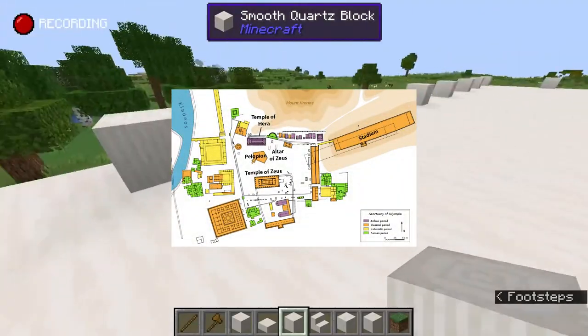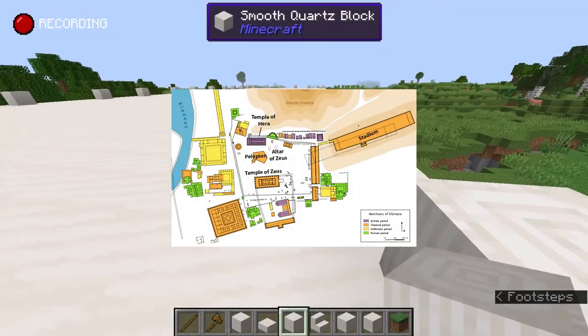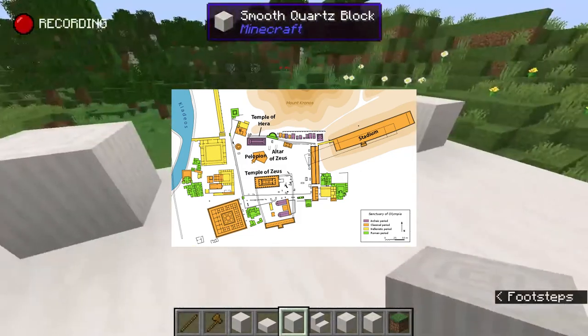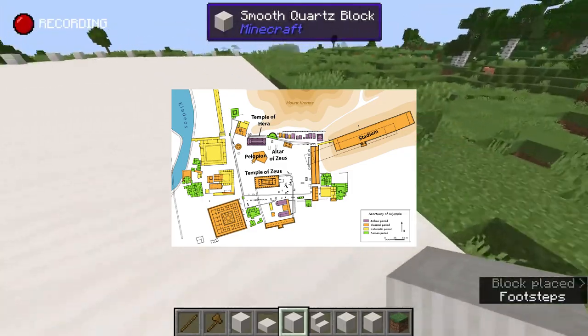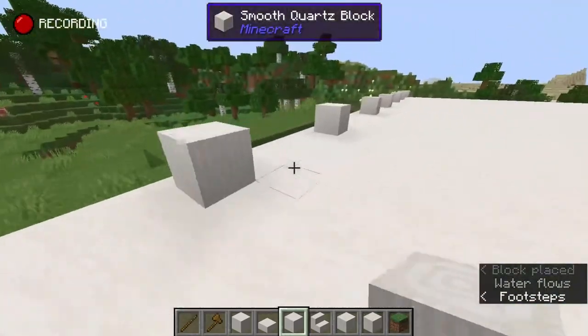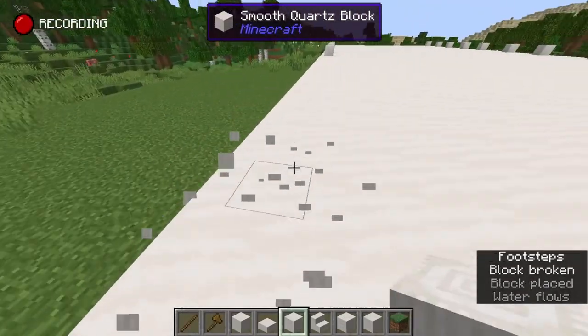It was first formed in the 10th and 9th centuries BC, and now includes the Temple of Zeus, the original stadium for the Olympics, the Temple of Hera — who happens to be Zeus's wife and also his sister — the great altar of Zeus, and the Pelopion, which is the alleged tomb of Pelops, another figure in Greek mythology who was also the king of Pisa. We'll talk about him later because he ends up being on the Temple of Zeus as well.